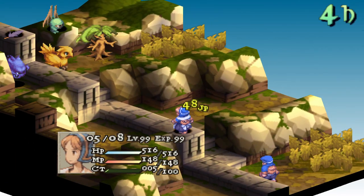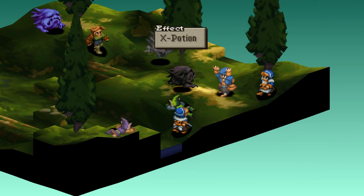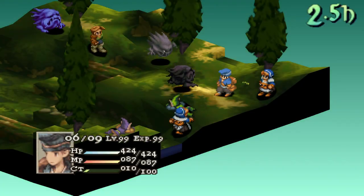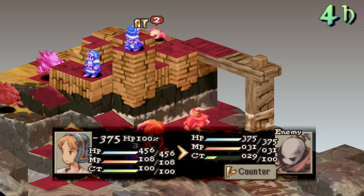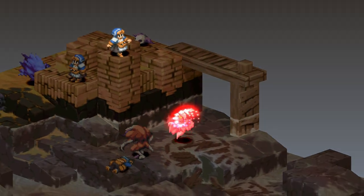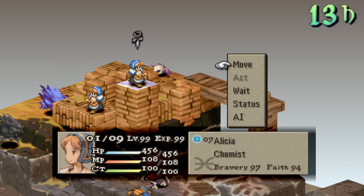This means you can equip an additional support ability to be a pretty strong addition in any party setup. I just don't recommend getting in many levels as one, but if you are facing a hard boss fight or up against many zombie targets, turning one of your characters into a chemist might be a good idea as they can reliably heal using potions and revive with phoenix downs.